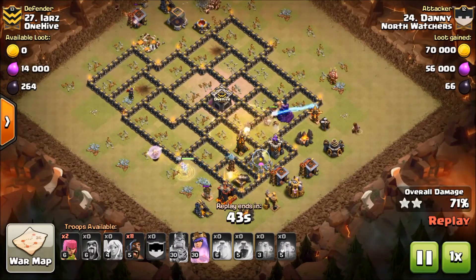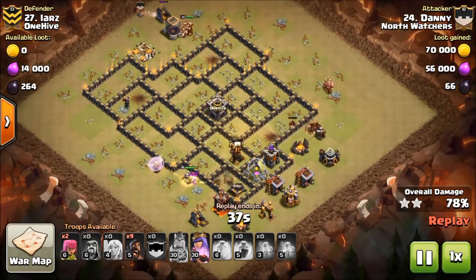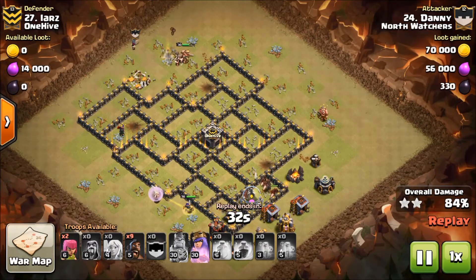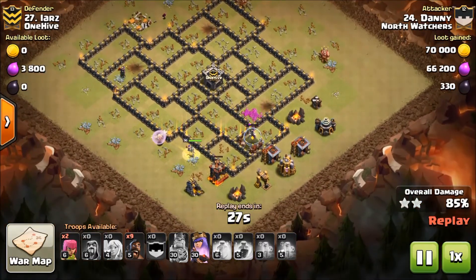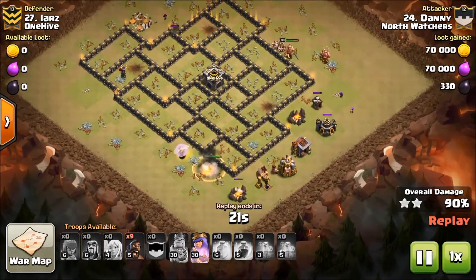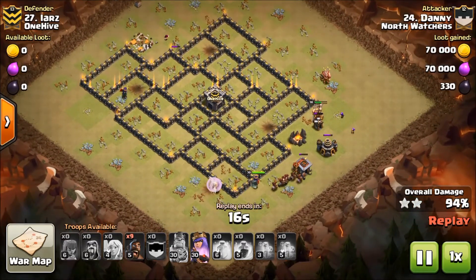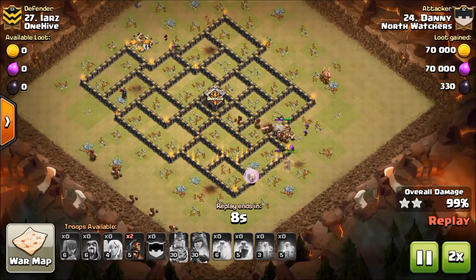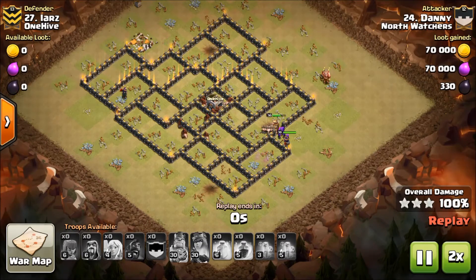He dropped three hogs on that tesla, and here comes that last heal. What I didn't mention: at the end of this raid Danny gets to swag nine hogs — a testament to the power of this attack. He didn't even use his Queen's ability, just threw the archers in because why not. Just watch this beautiful bacon parade. Awesome job Danny.